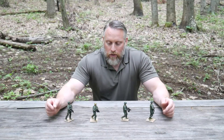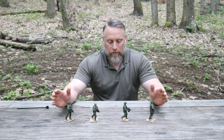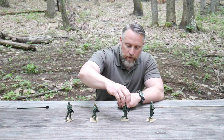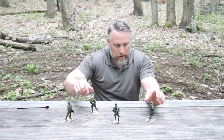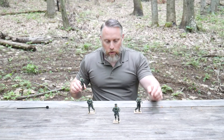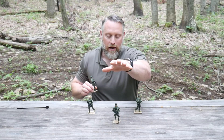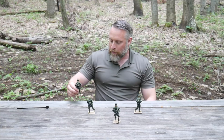Moving from general patrol movement into a situation where we're expecting enemy contact, a pretty popular US military formation is the wedge. With the wedge you've got a point guy, a guy back left, and a guy back right — moving towards the enemy. You might have a SAW gunner or similar placed out on the side from which you expect the greatest threat to come.